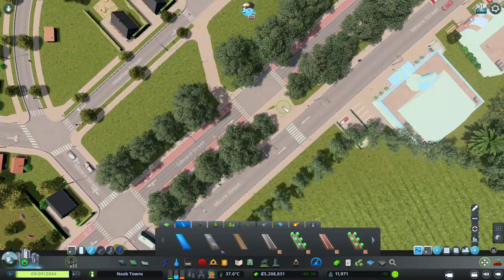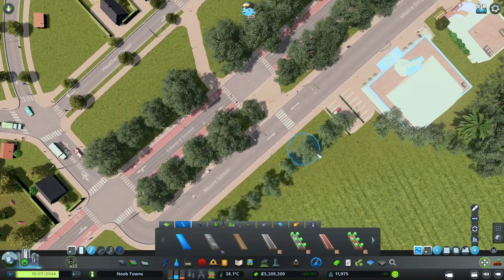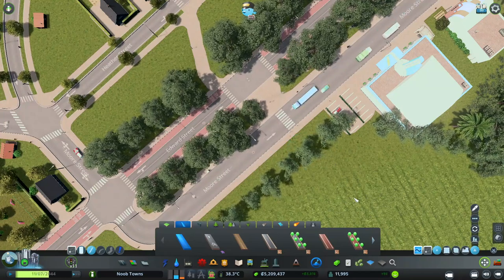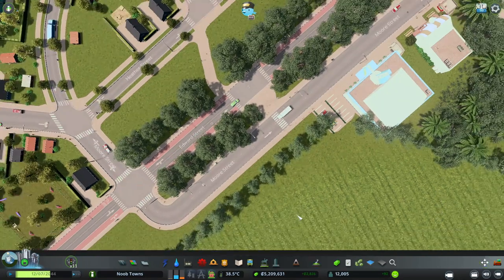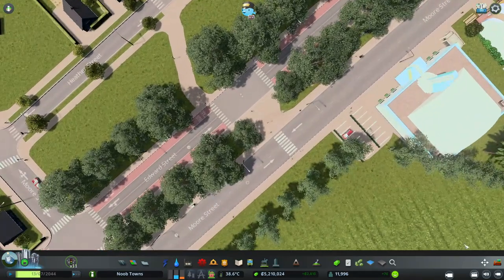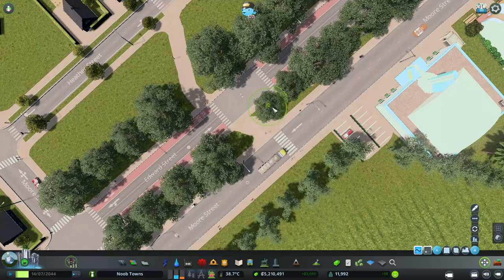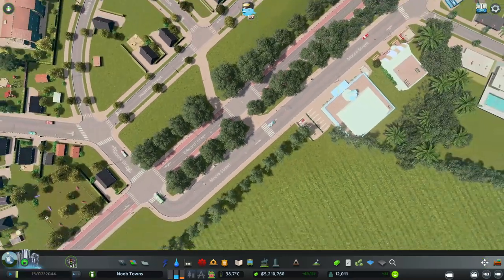We need to re-put in this connection here because when we put in our bus roads it broke that. I'm watching to see if anyone crosses from one side of the street directly to the other and they're not, so let's pull this over there. Now that should probably work out really well.